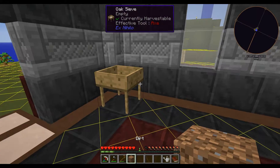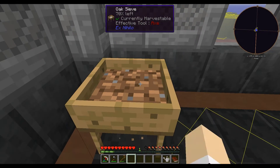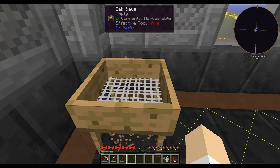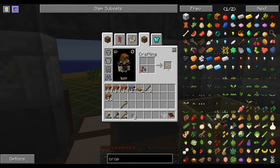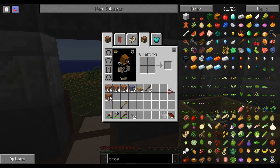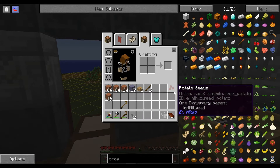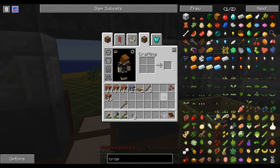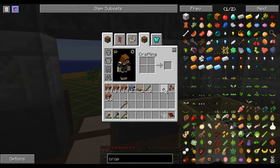We are going to walk this over to the sieve, right-click it, and then you need to right-click to push it through the sieve. We got potato seeds — nice. You'll have to turn them into the AgriCraft potato seeds to be able to plant them. And two stones. Sometimes you're lucky and get at least four; sometimes more, sometimes only three. You need four in a two-by-two to make one piece of cobblestone, so we're going to need more dirt.